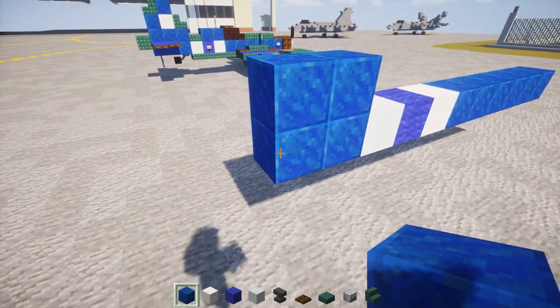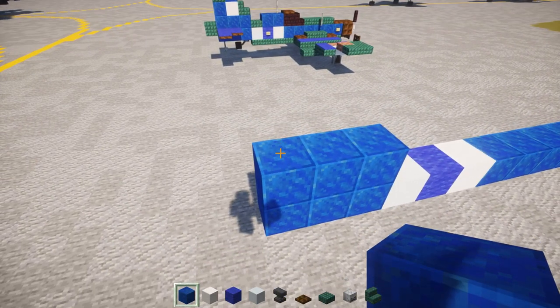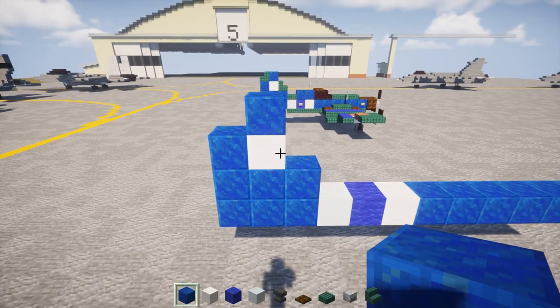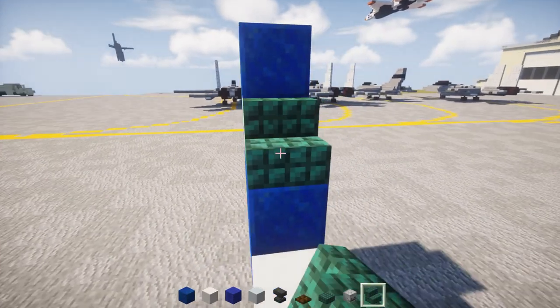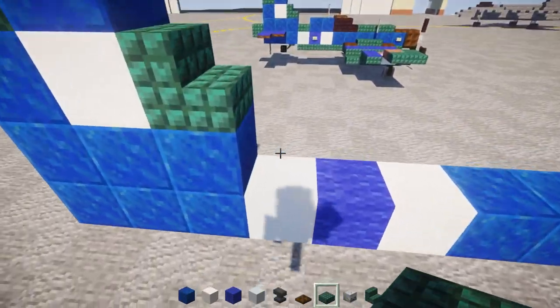This is going to be the tail. At the very end we want to add lapis lazuli, quartz in the front of it, and lapis lazuli on top like so. Then we're going to take out dark prismarine stairs and add them in the back corner and also on the bottom corner in the front. We're also going to add dark prismarine down here.